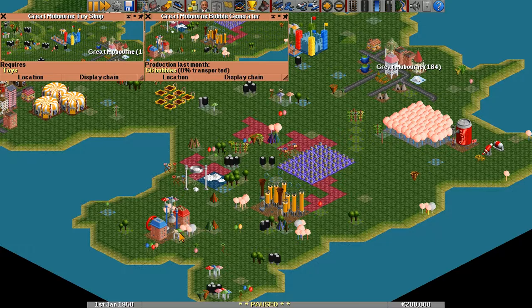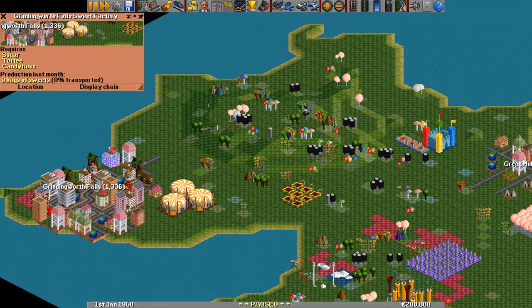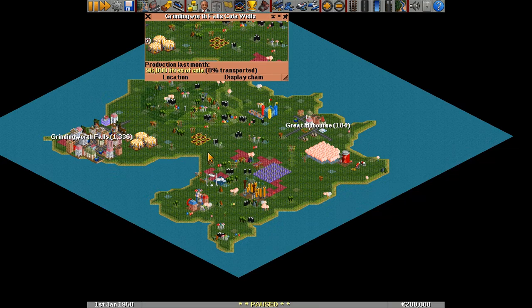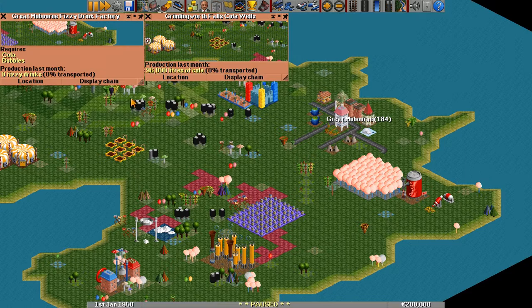I've usually only played with the default industry, so now I'm scrambling to figure out what these are. So what is this? This requires sugar, toffee, and candy floss to make sweets. What is this? There are cola wells here — we get cola out of this. This place makes bubbles. So how do we make soda? It makes plastic and batteries. Ah, so this needs cola and bubbles.